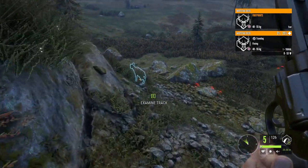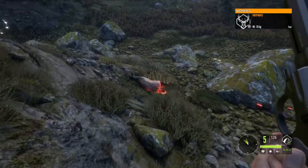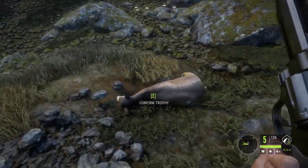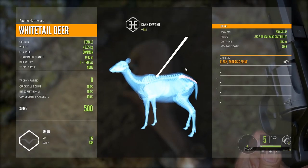Hopefully we got it — we did. The power of the neck and spine shots once you have the bigger, better bullets unlocked. Just hit the spine and they dropped on the spot.